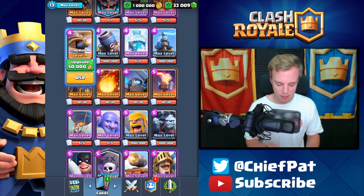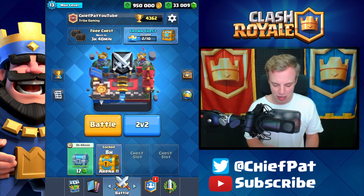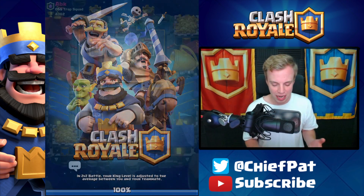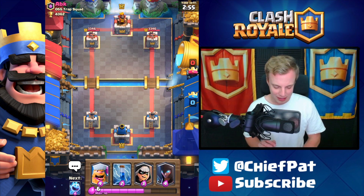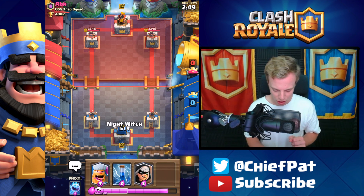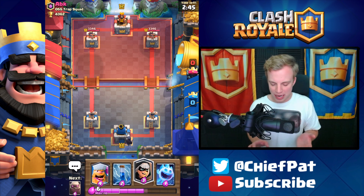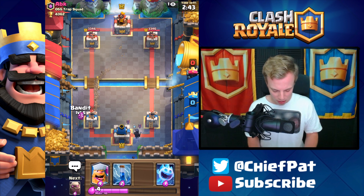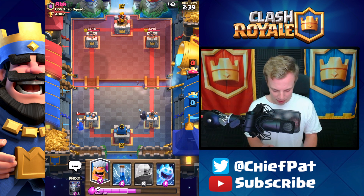Let's go ahead and upgrade our Flying Machine — level 10 Flying Machine, not the worst thing in the world. Now we're going to show off this Golem Bandit Night Witch deck in some trophy pushing. New season, new me — ABK is going to be victim number one. Night Witch in the back is always a solid play, or the Bandit at the bridge would have been my other option.